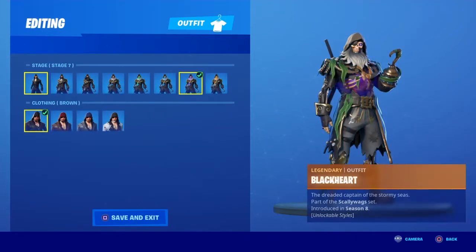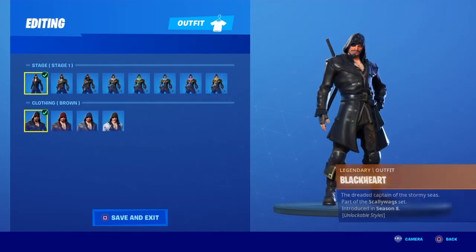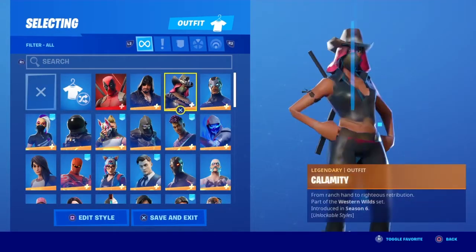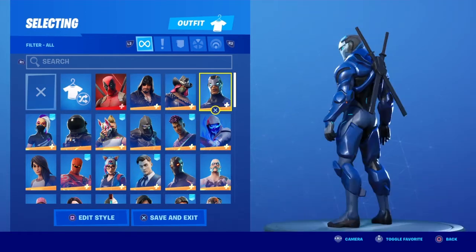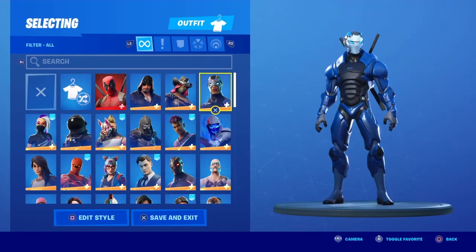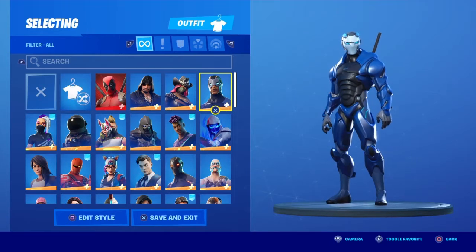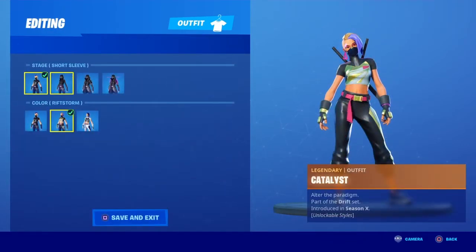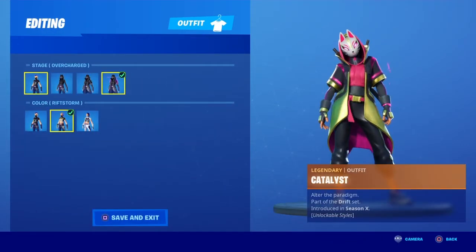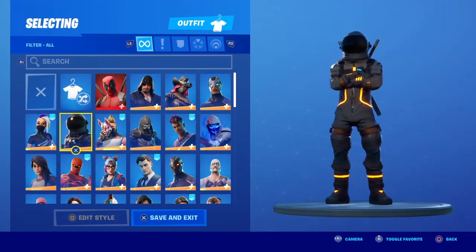Black Knight is a really nice skin, it's just ugly. I kind of like the first stage, it's pretty clean. Calamity, nice skin. Carbide — this was my first battle pass skin from season 4. Then we got Cataclyst; I got all the styles for her because I'm a Drift fanboy.